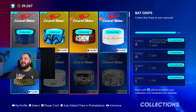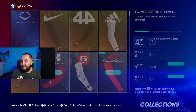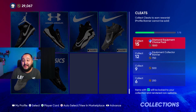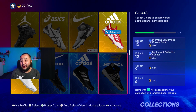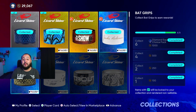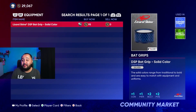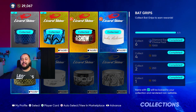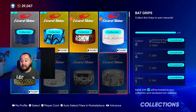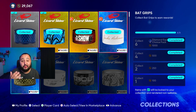Shoutout to Riley again for putting me on. This method is very easy compared to other diamond equipment collections. For example, the cleats collection requires 15 cleats — majority of them are diamonds and very expensive. Through bat grips it's really easy because we already have two for free, the silver is really cheap, and the golds are around 3,000 stubs — not too expensive.